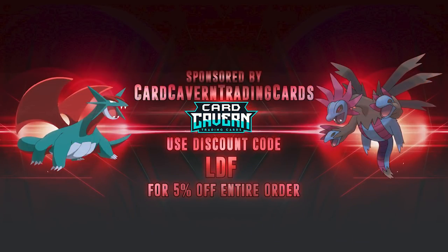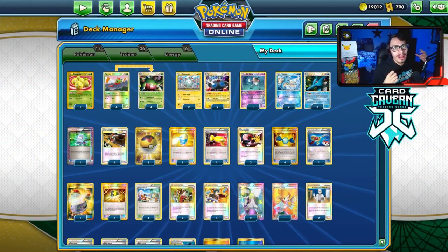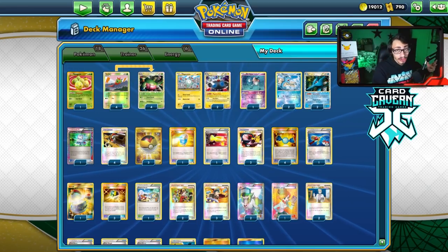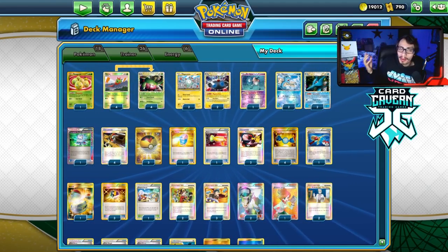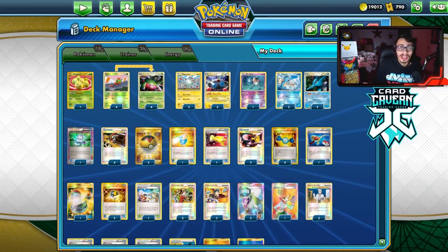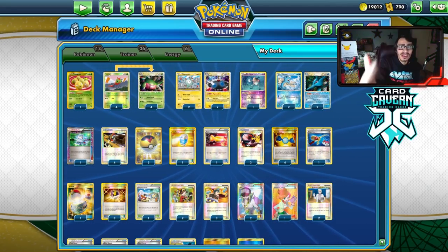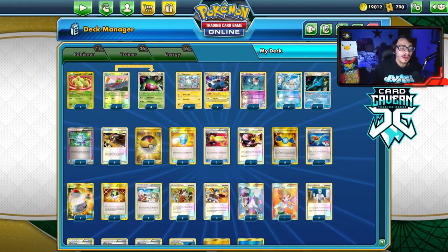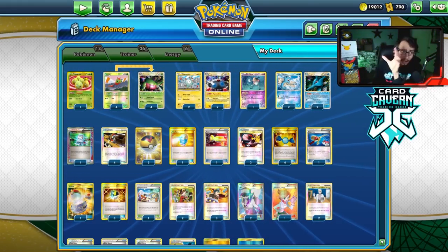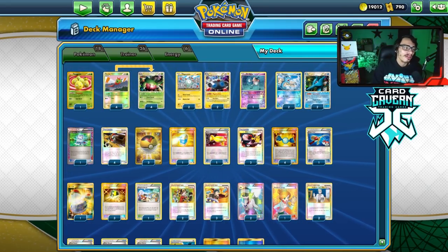Before we end the video, shoutout to Card Cavern TCG. If you're ever looking to get any PTCGO pack codes, get them at Card Cavern — they sell codes online for the cheapest prices. Whether you want Evolving Skies, a cheap set to build up on your account for when TCG Live comes out and packs turn into crystals, or IRL Pokemon TCG singles, Card Cavern has you covered. At checkout, use my discount code 'LDF' for a five percent discount on your purchase.